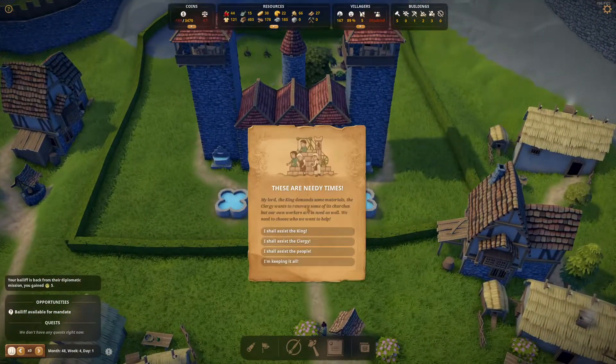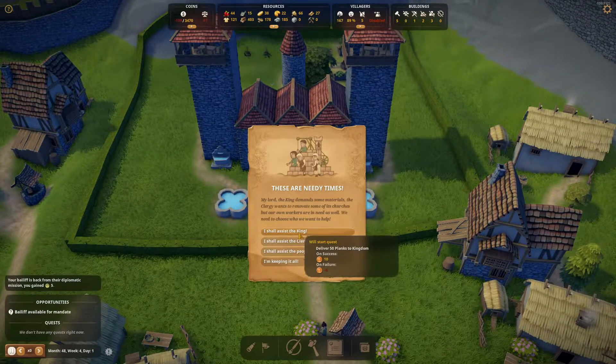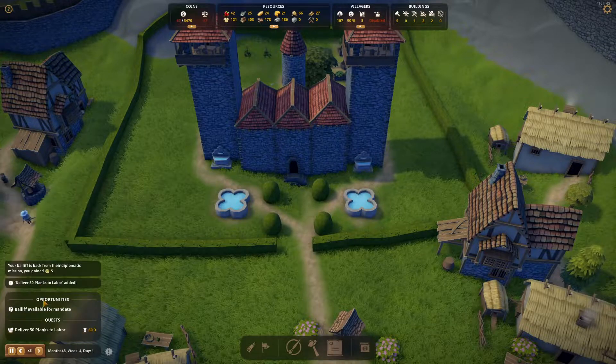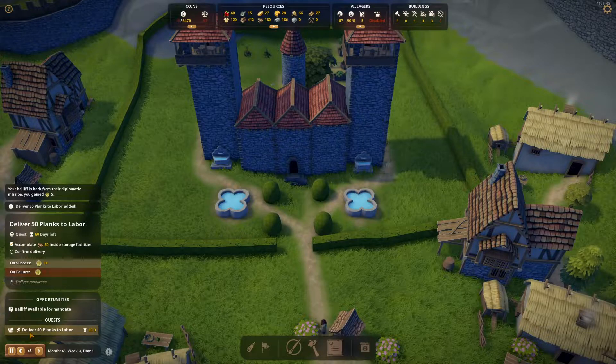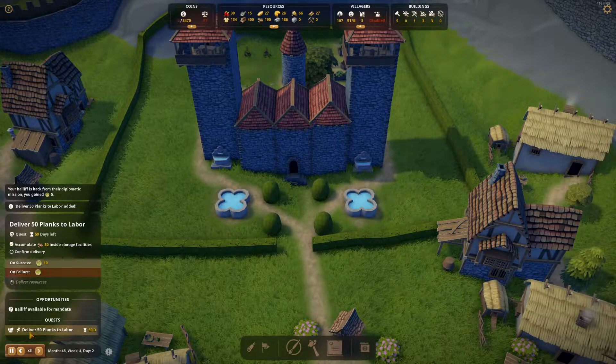A monk is requesting an audience. Let's see what they want — they want 50 planks. I'm going to deliver to the people. Although it's not going to give us any coin reward, it's just some influence — that's okay.